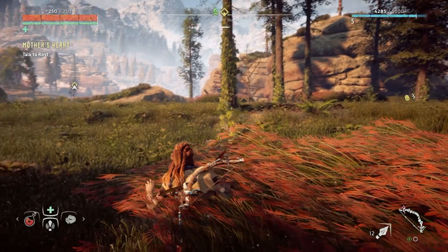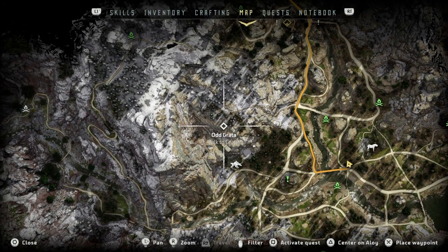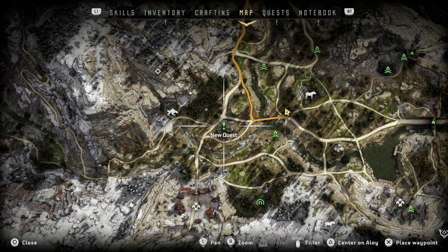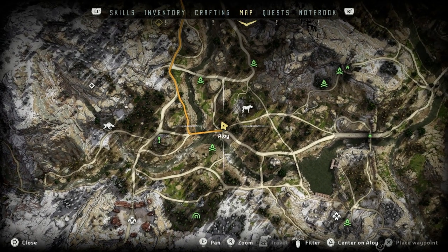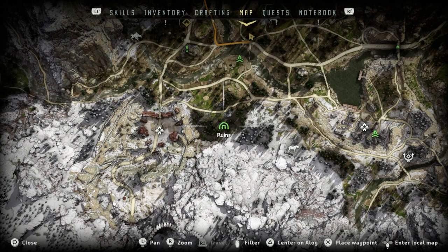Alright anyway here's what we're gonna do today. Let's go and find Odd Grata and I'd also like to see what this exclamation mark is. We're very close to it and I don't know what this is - it says ruins.